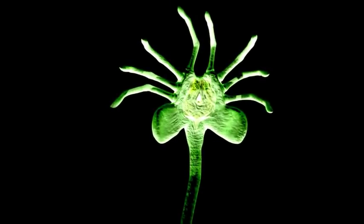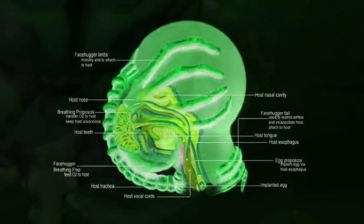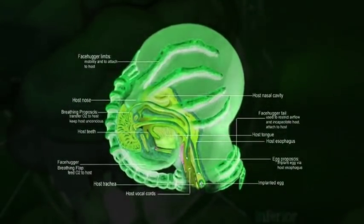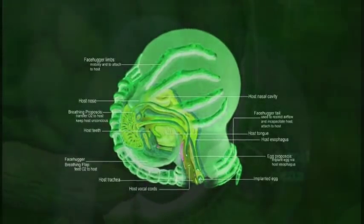The role of the facehugger in the alien life cycle would seem to be fairly straightforward. Though sentient, cunning, and certainly threatening in and of itself, its sole purpose is to find a host, incubate the xenomorph embryo, and die, thus passing over life to the true intended parasite.